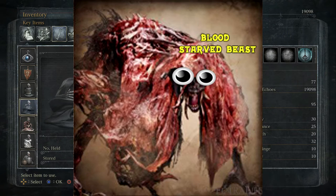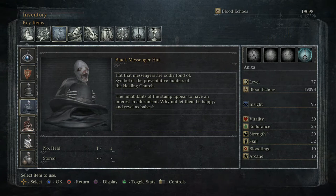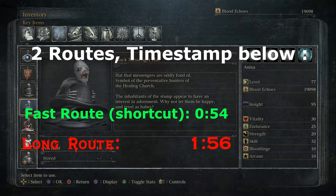To obtain this item you must have killed the Blood-Starved Beast located in Old Yharnam. After you kill this beast you will open up a new location called the Healing Church Workshop, which is located to the right of the Cathedral Ward. Also worth mentioning, I'm going to split this video into two different routes.